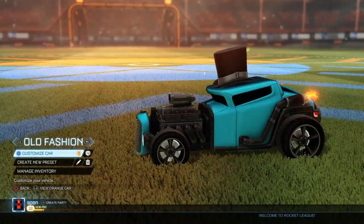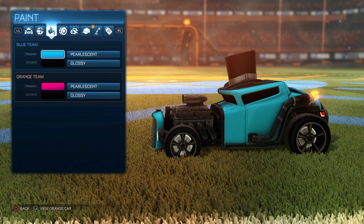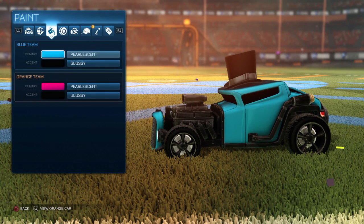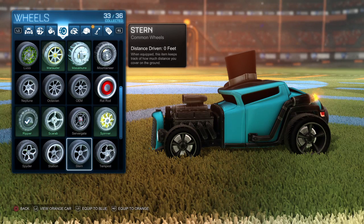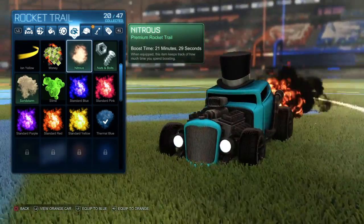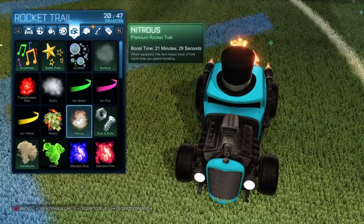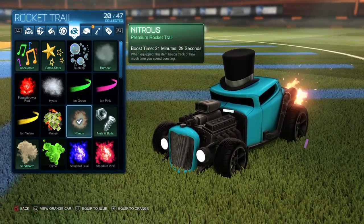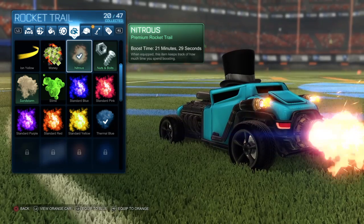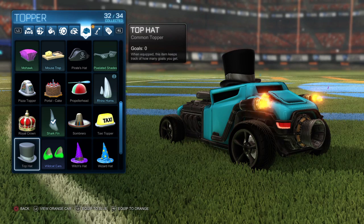Old-Fashioned — this one's really simple, probably the easiest one that you all can do. You don't need nothing. Fluorescent glossy on both of them — that's all you need. Then Stern, a pretty classic wheel — you'd need these wheels too. This one's so easy. Nitrous is the most old-fashioned one I could find. You could also use Burnout but that would make it look like a fast car. Top Hat topper and Nitrous are the only things you really need to make it look so sick.